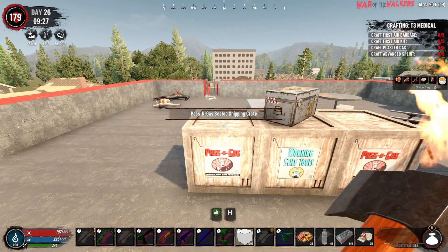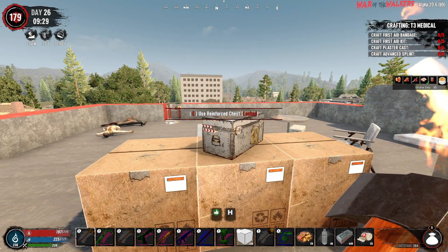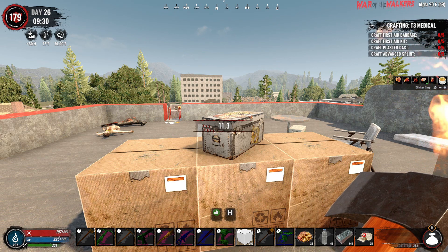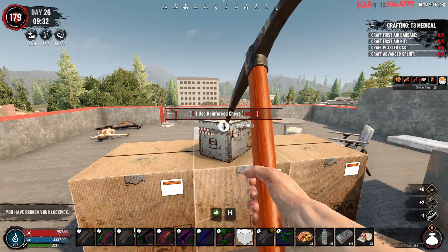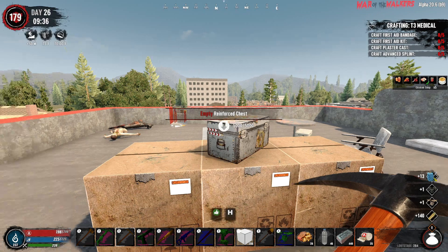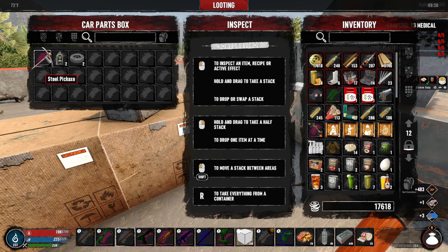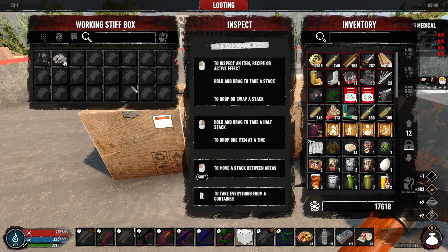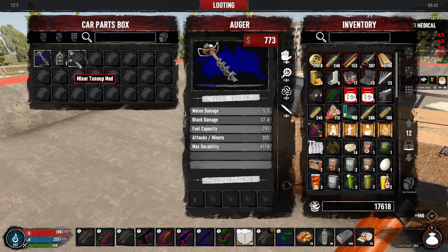Let's break into this stuff. I guess we could try to pick this. I'm tired of wasting lockpicks — that's so much faster. Pink drone — grab that, we'll take that. Okay, at least we have ammo now for that desert vulture. That's kind of useless but we'll take it, I guess. That just gets sold. The regular auger — minor tune-up.